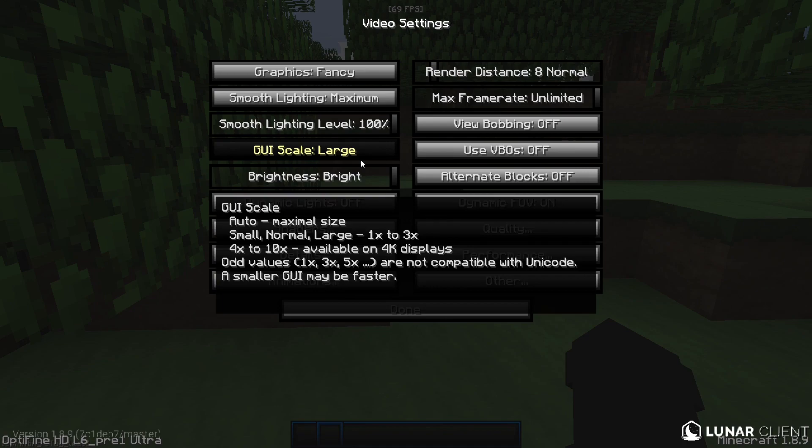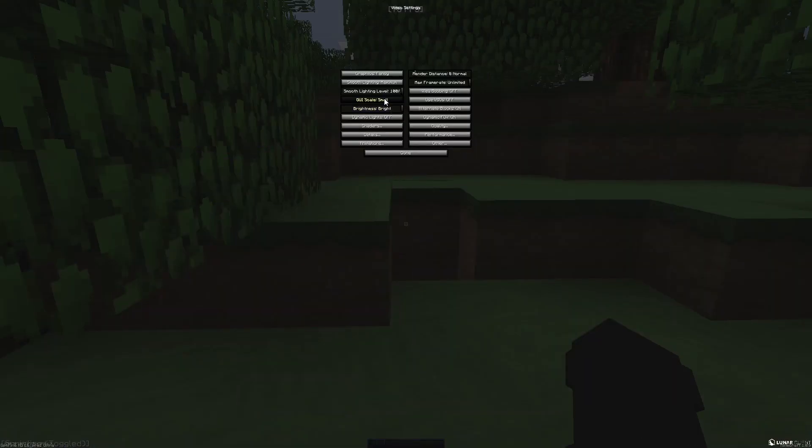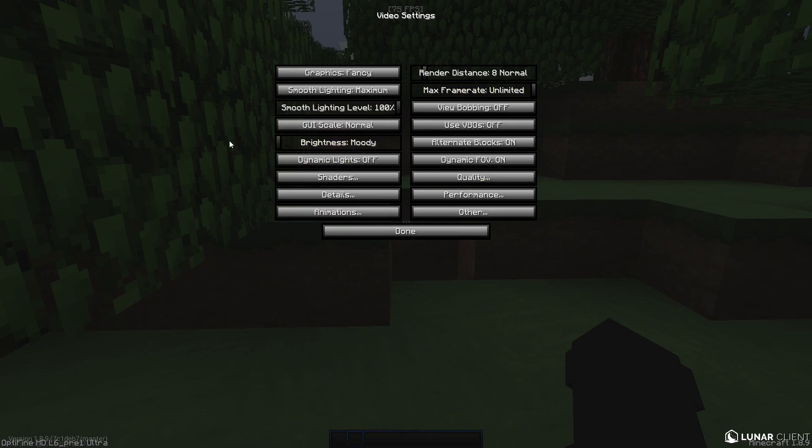GUI scale — don't make it huge, as it does decrease your FPS. Just set it to a normal size. Brightness: it's set to moody by default, but set it to bright. Graphics: set to fast — just trust me, it won't look too bad later.